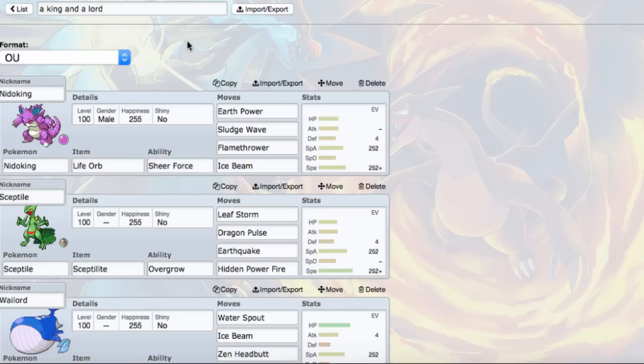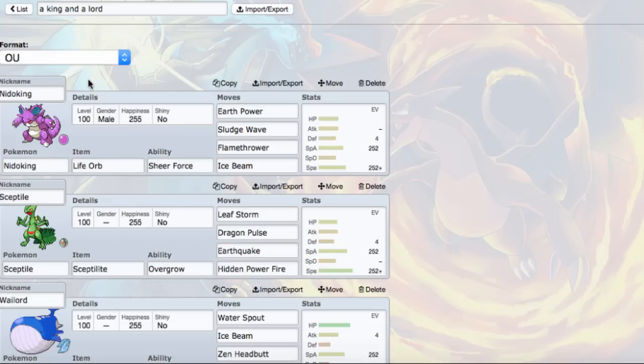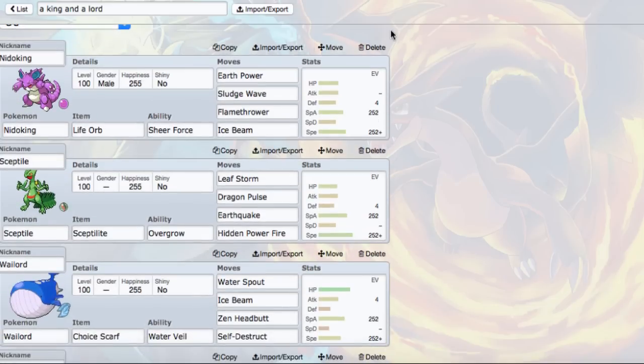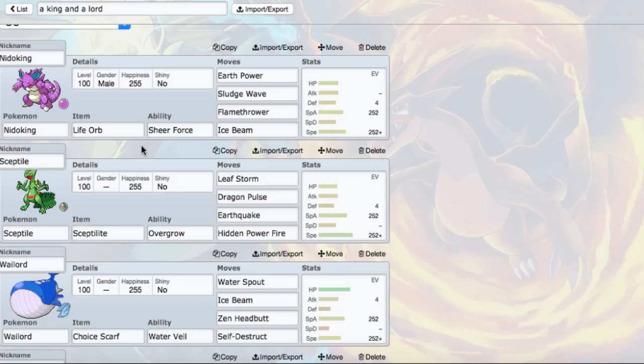First Pokemon we got here - they call me the king - we got Nidoking, my boy Nidoking, with that Life Orb Sheer Force packing all those coverage moves, about to destroy some teams. It's the next best thing from Lando-I, which did get banned. It had the same Life Orb Sheer Force with a lot of good moves, so I thought Nidoking would be a good suggestion for this slot.